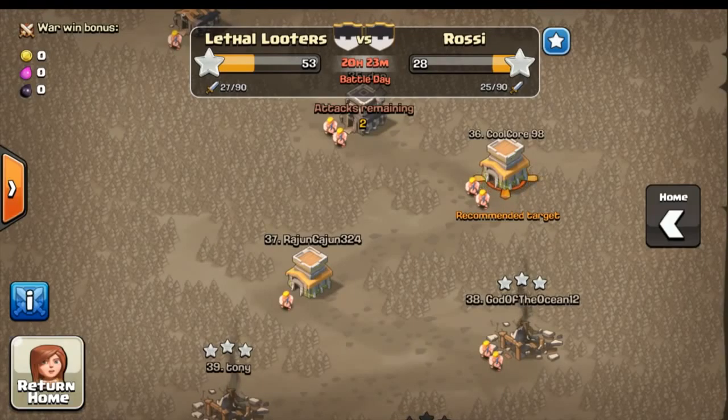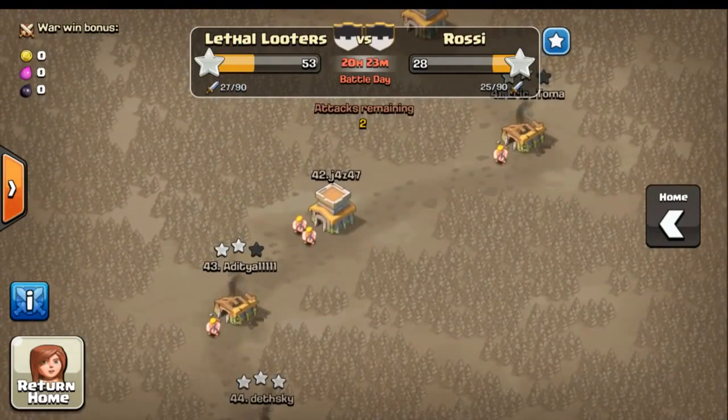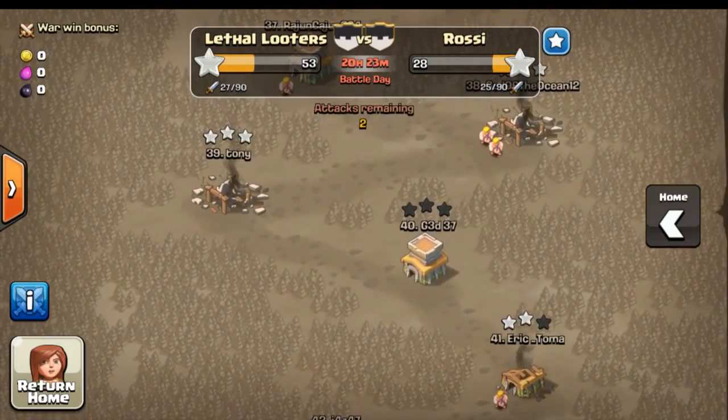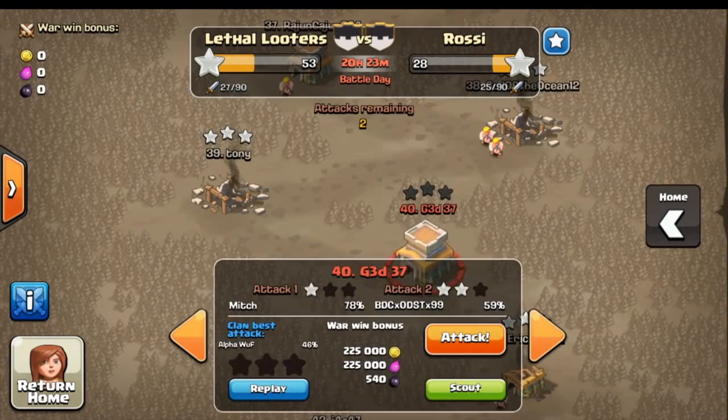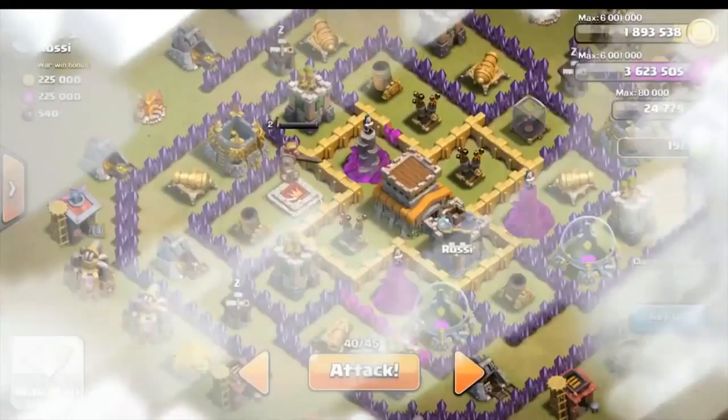As we look into the battle map so far, we have a pretty hefty lead over these guys, and we have almost double the points with almost the same amount of attacks. Absolutely crazy. After reviewing my attack possibilities, I found this base that was zero-starred last time, and we're going to go ahead and try to improve upon that. Let's scout the base really quick before we attack.